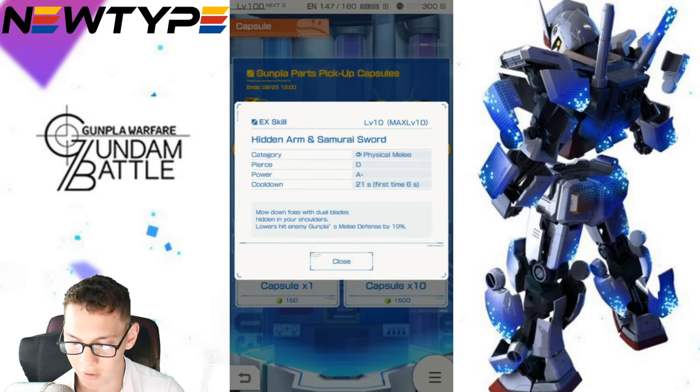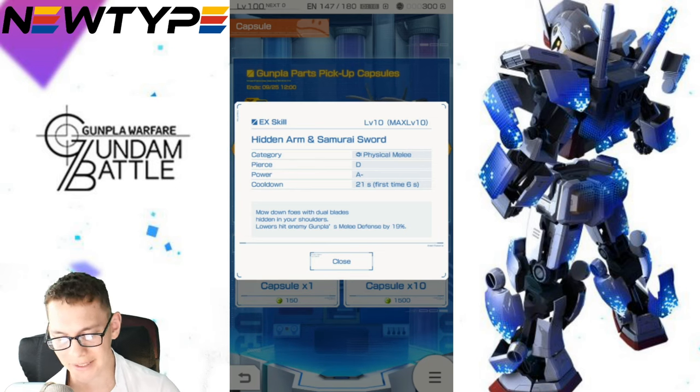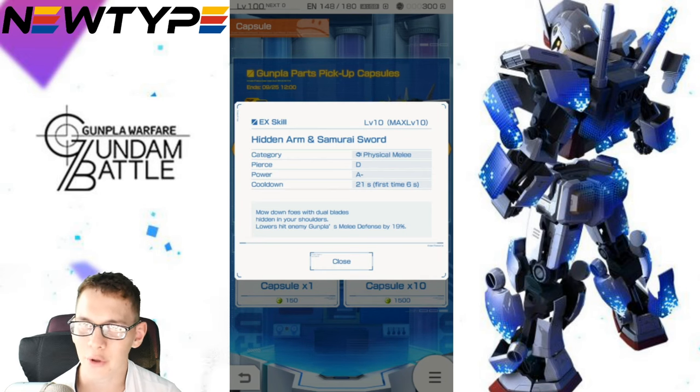Next we're going to have the EX skill for the Sengoku Astray arms. This is going to be Hidden Arm and Samurai Sword — physical melee, Piercing D, Power A-, cooldown 21 seconds, 6 seconds first time. Basically you hit your foes with some blades, and you lower enemy Gunpla melee defense by 19%. It actually has good stats — A- is not too bad whatsoever, and really fast cooldown so you can immediately pull this off. But I'm personally not really feeling it. The debuff is really good to just tack on, but honestly these are okay at best.